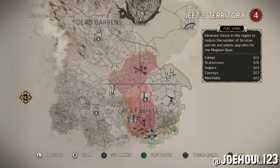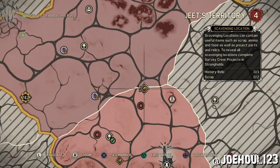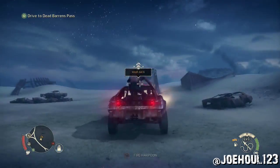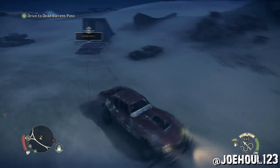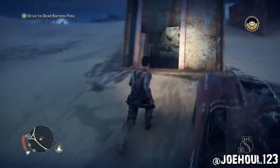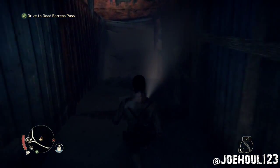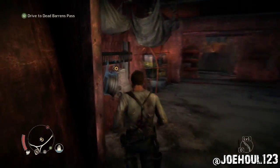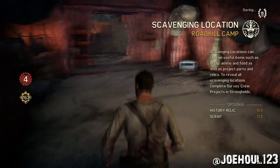Next we're heading up to the very northern tip, right on the border of the Great White. You'll find a shipping container with a red-X'd wall on it — you can harpoon that down. Head into the basement; I skipped the fights so you might see some dead bodies lying around. There you go, you've got your first piece of scrap.